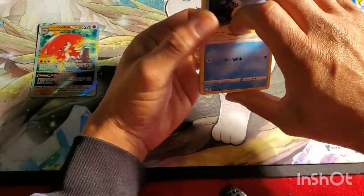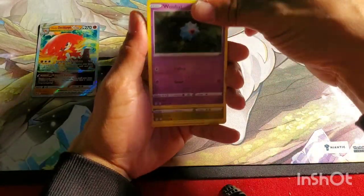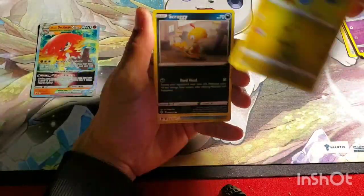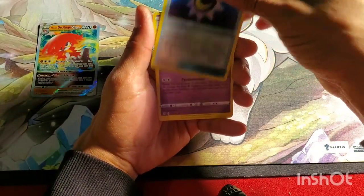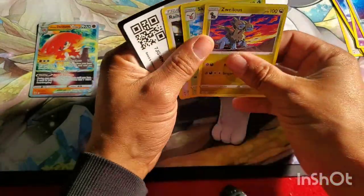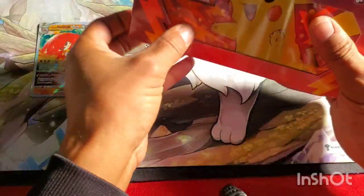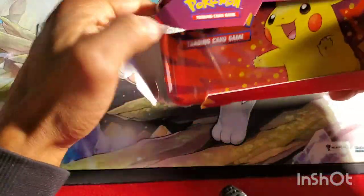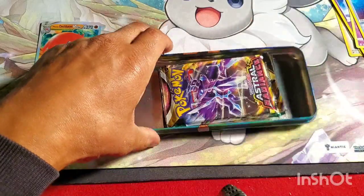Let's see if I can go two for two. Tie pulled — Woobat, bag on Scraggy, Moon and Sun badge, and a Gorgeist. So Evolving Skies is not my friend today so far, but onto the last pencil box — these are pretty cool.